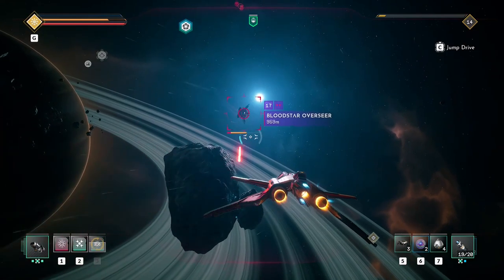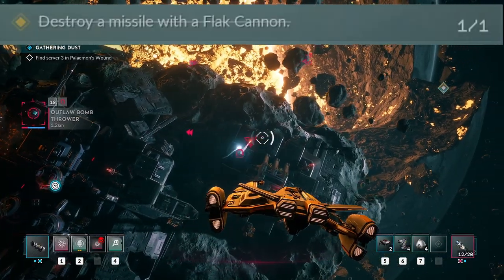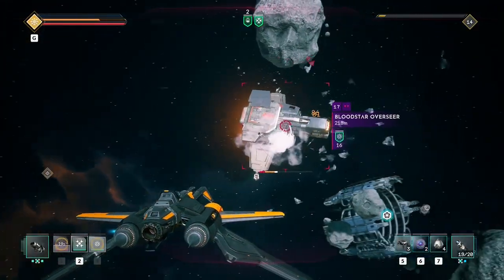Now that we have the outlaw hunts out of the way, on to the advanced combat challenges. The first one is very easy — all you need to do is aim at a missile with a flak cannon and blow it up. Can't really get more straightforward than that.